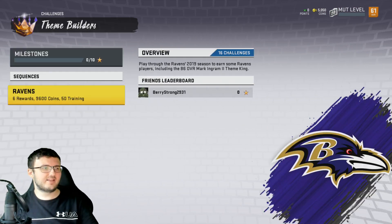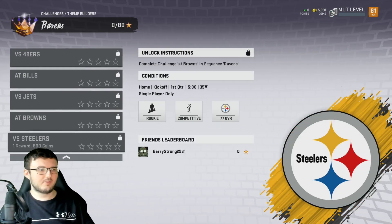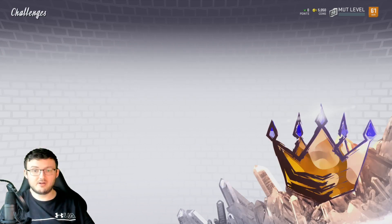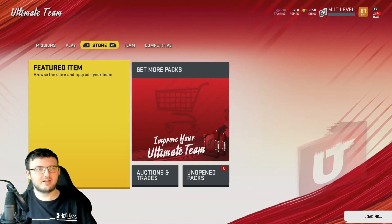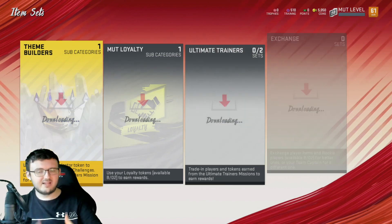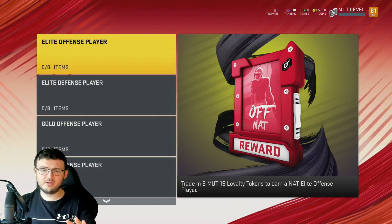If we go over to Challenges, we should see a sequence open now for the Ravens under Theme Builder. We have 6 rewards, 9,600 coins, and 50 training. As you go along you're able to get more and more stuff. You're supposed to be able to get an 86 overall NAT of whatever the player is — in this case Mark Ingram II — for going and completing that. Keep in mind you have the ability to do that 10 times per account for the first 50 levels, because every 5 levels you get a Theme Builder selector. Choose wisely when doing that.